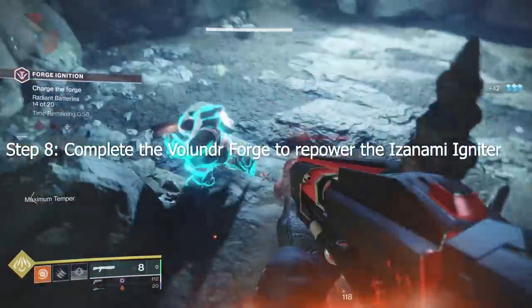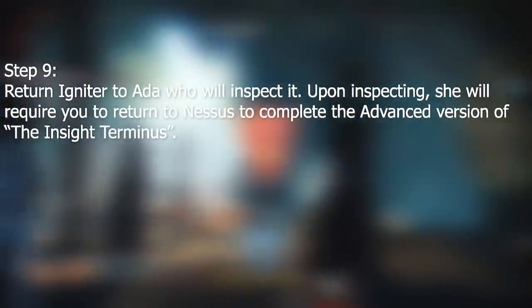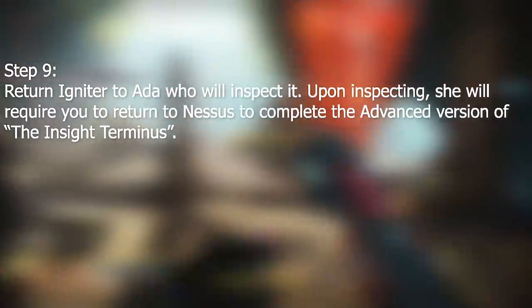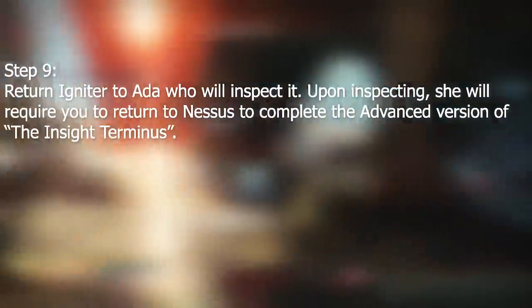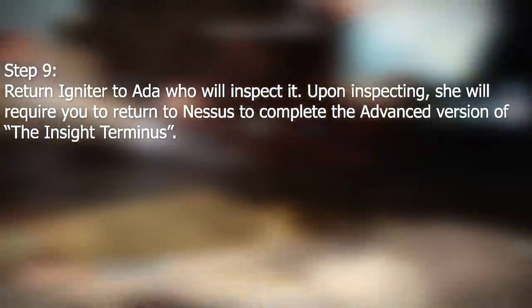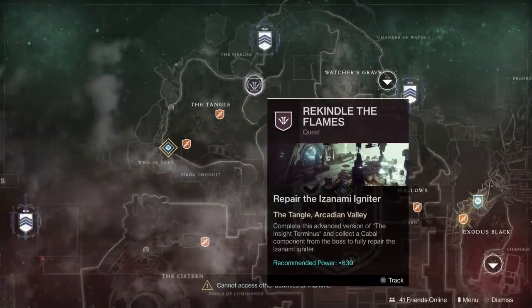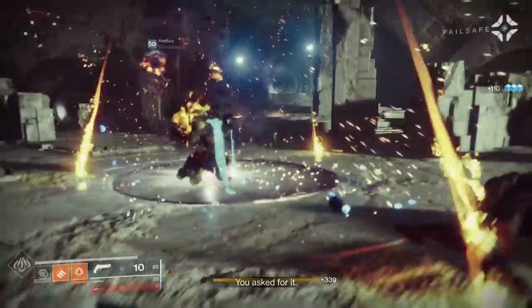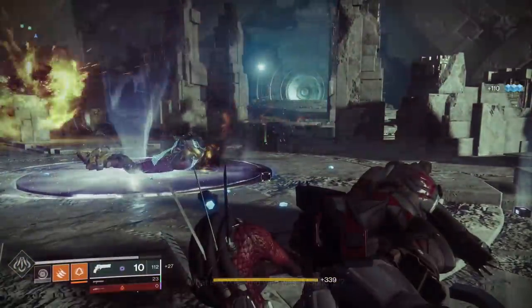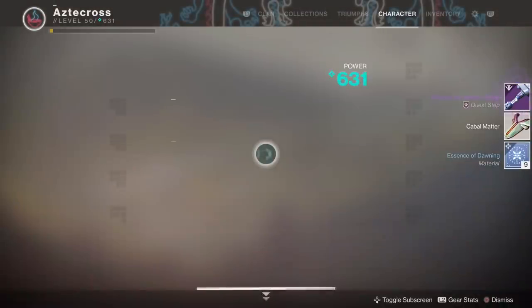Step eight: complete the Volundra Forge to repower the Izanami Igniter. Upon completing Volundra Forge, return the Igniter to Ada for step nine — she will inspect it and then require you to return to Nessus to complete the advanced version of the Insight Terminus. On Nessus, you'll see the Forge icon marking it. Load in, head to the Tangle, and start it up. At the end of this mission, you'll collect a Cabal component from the boss to fully repair the Izanami Igniter.